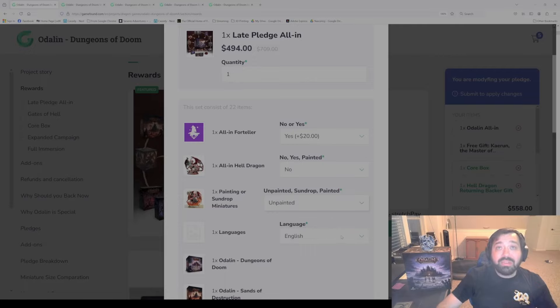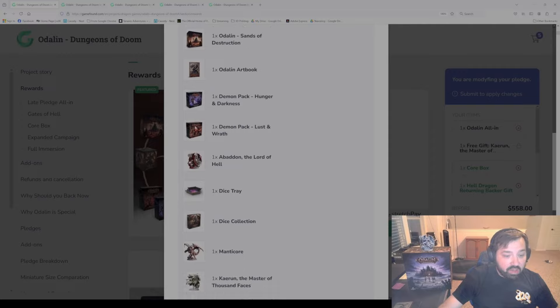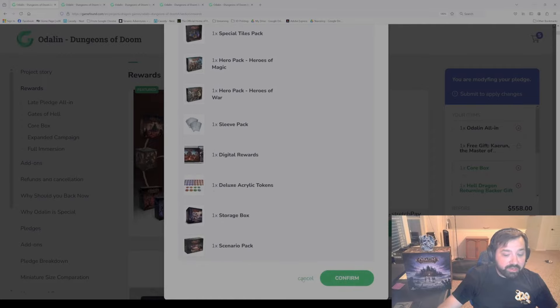For the painting options: the full large minis painted means all of the large miniatures — the demons and large-size characters — will be painted, except for the hell dragon, which is a separate item. Then there is a sundrop only option, which puts a wash on all of your miniatures. The last one is large minis painted plus the other sundrop, so you get those large miniatures painted and all the rest with a sundrop wash. There are also language packs — if you add one like German, that would be an additional cost.